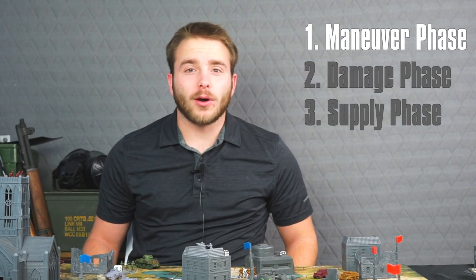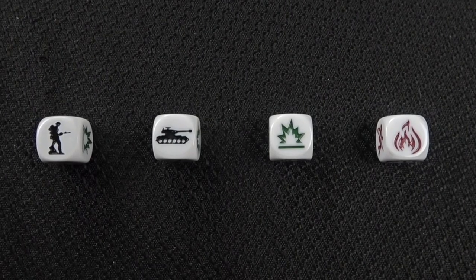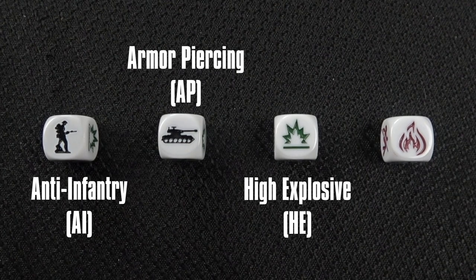Once each player has spent or forfeited nine CP total, the maneuver phase ends and the damage phase begins. There are four different damage types: anti infantry, armor piercing, high explosive, and flame.